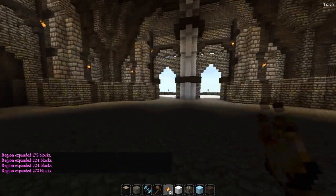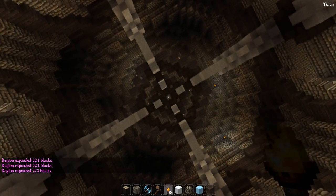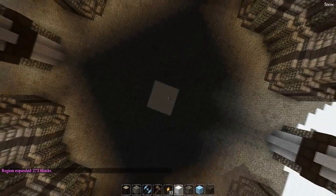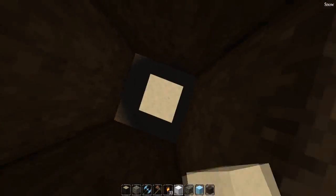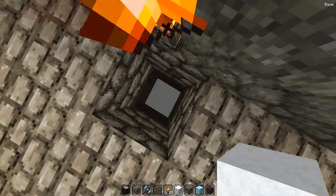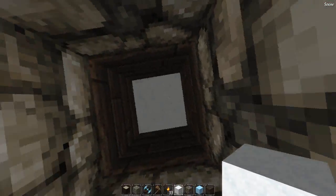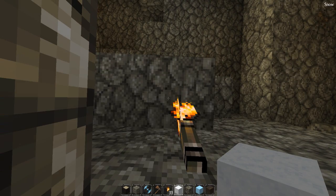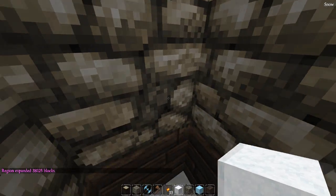This means we've got the entire floor selected. Then we need to expand it up. I've counted: 1, 2, 3, 4, 5, 6, 7, 8... up to 25 blocks to select all the blocks. So we're going to go expand 25 looking up. That should have the entire room now selected.